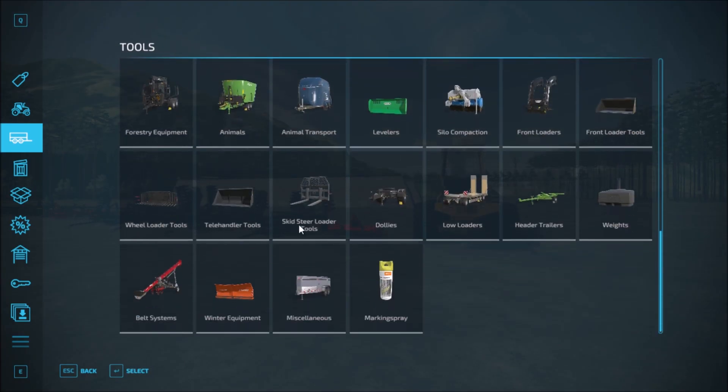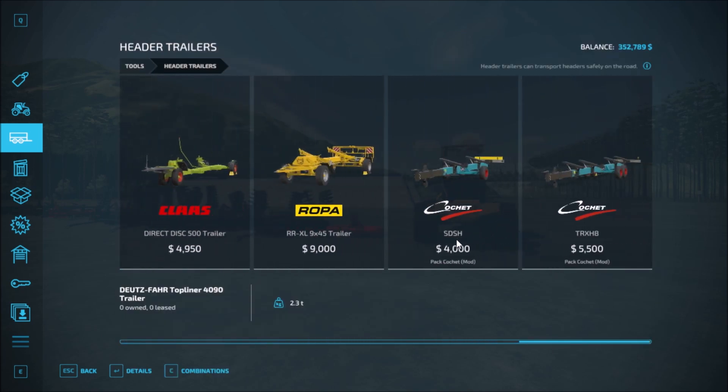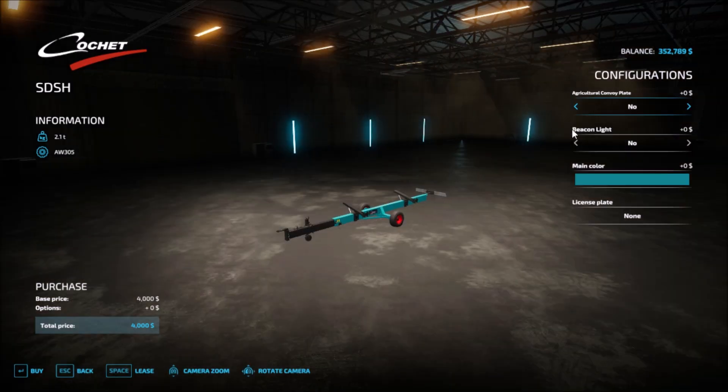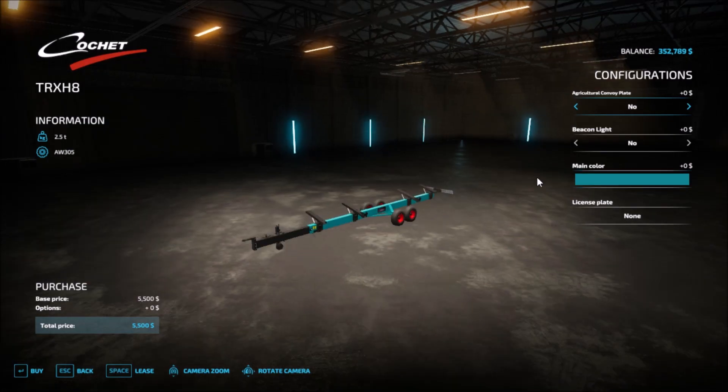For the header trailers, we go into the trailers section. We have the Croissant SDH. The configuration options include an agricultural convoy plate, beacon lights, and main color selection.